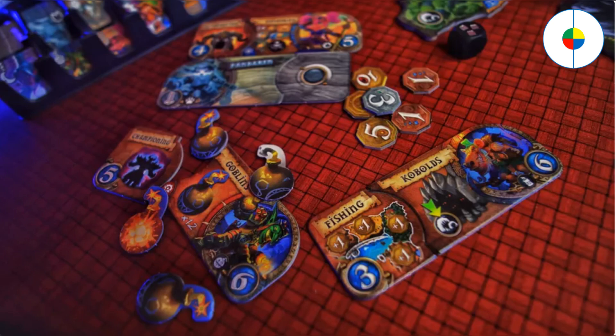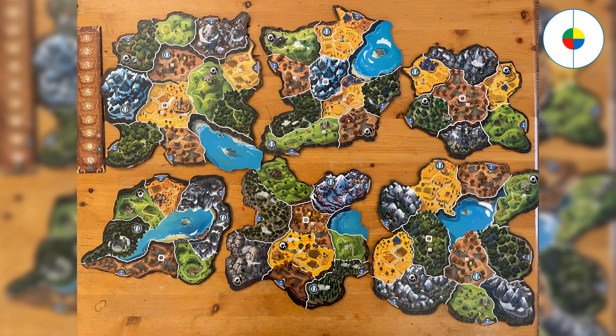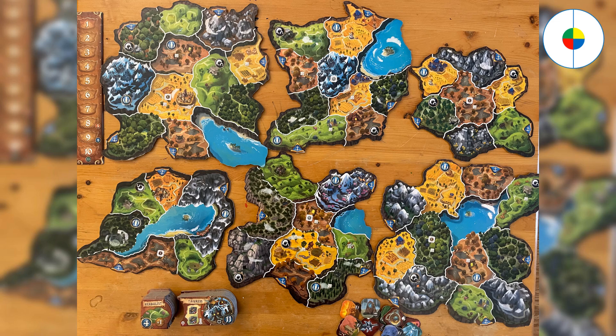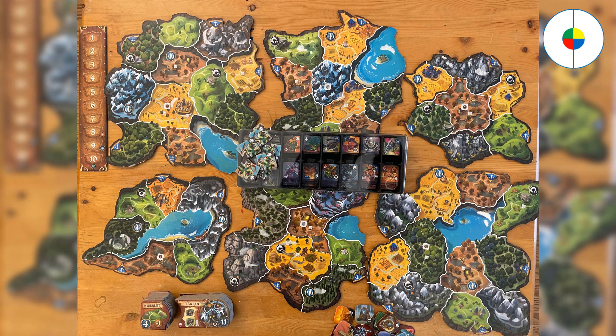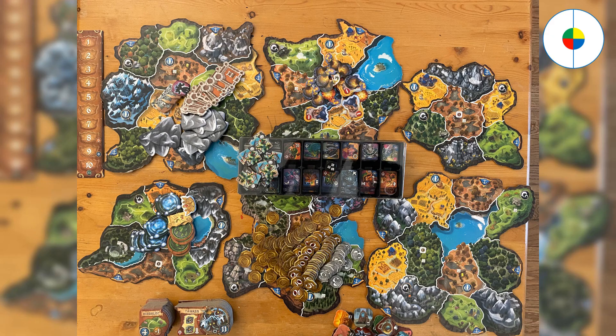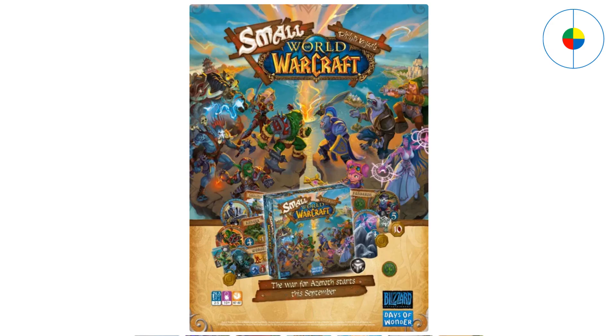The game difficulty is medium to high, but super fun and doesn't take too much time. The game components for Small World: World of Warcraft primarily include 6 game boards and 1 game turn track, 16 race banners and 20 unique special power badges, 12 artifact and legendary places markers, 182 race tokens and 15 Merlin tokens, 110 victory coins, and various special game pieces.